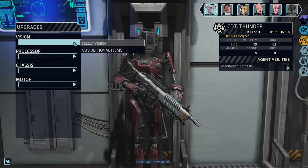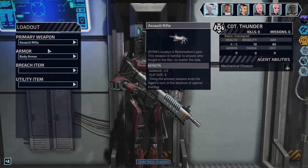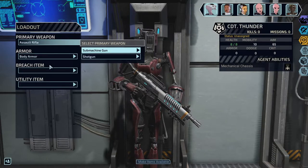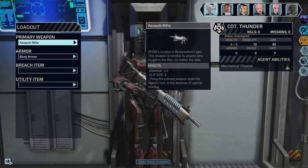Upgrade. Load out. Can I choose something else? Sub machine gun or shotgun — I'll stick with assault rifle. Body armor. Breach item. Utility item.